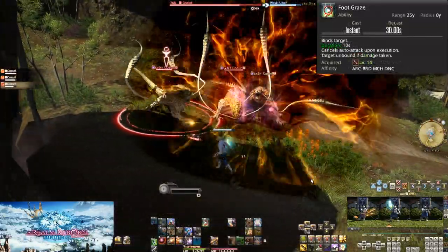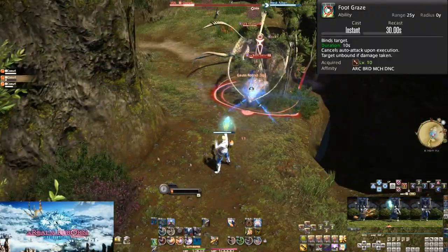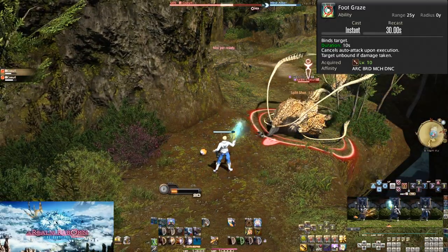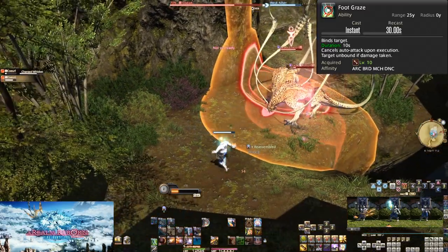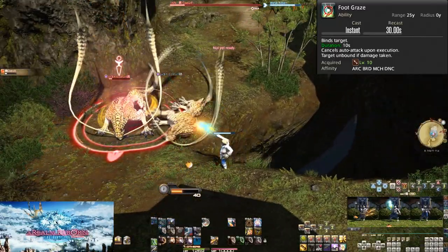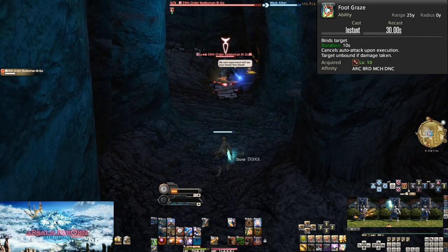At level 10 we get Foot Graze. On a 30-second cooldown, this binds the target in place for 10 seconds. Note that this also cancels your auto-attack, because if you attack the enemy in any way the bind will end immediately. The use of this skill is out in the overworld only — if you are fighting multiple enemies you can bind one and kill the others, at least until the bind ends.